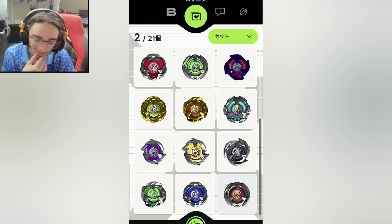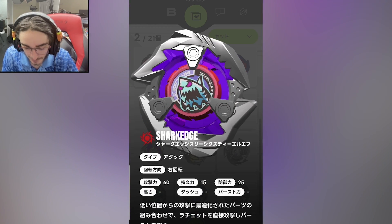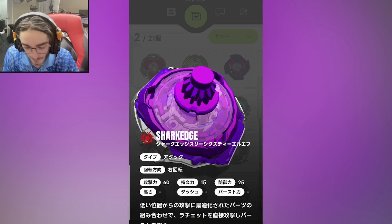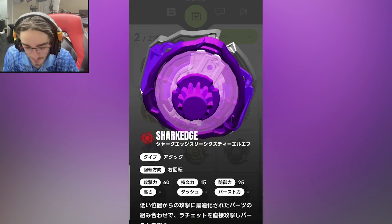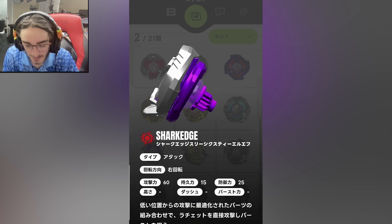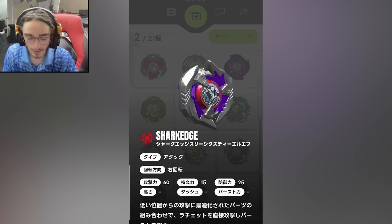Next up is all the random booster stuff. This one is called Shark Edge — look at this, it looks sick. It's 3-16, low flat. This little edge thing is different, and the flat thing there is just a pure flat, so there are a lot of differences. This is releasing in September for the random booster.